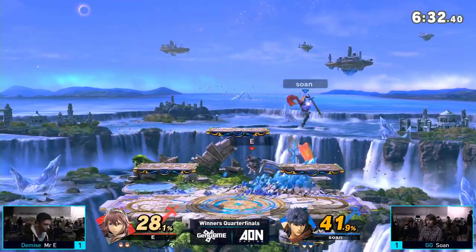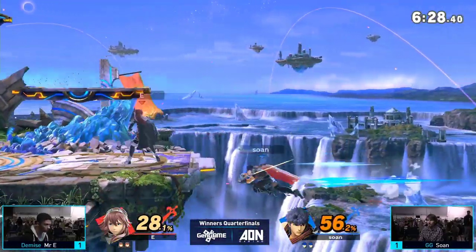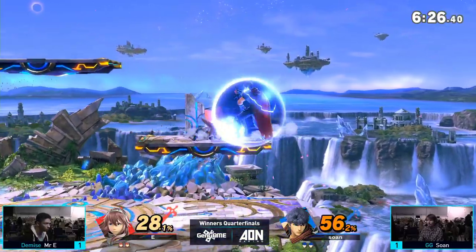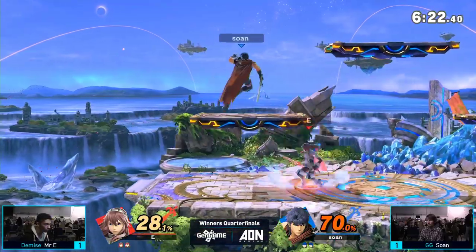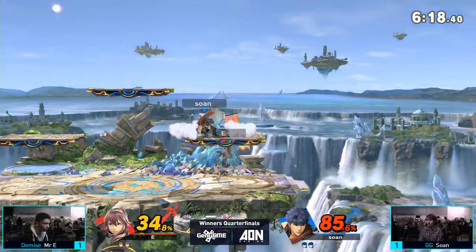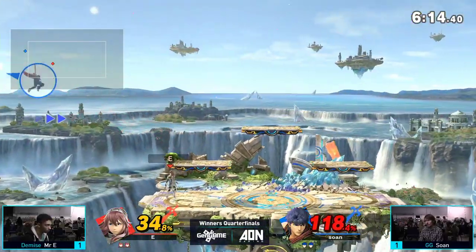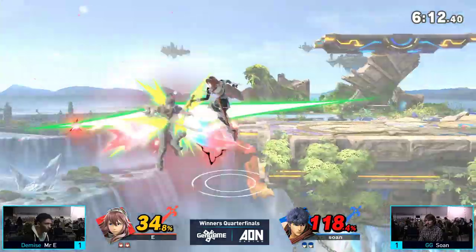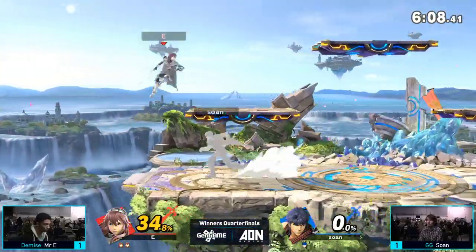Sewn doesn't seem to be letting those platforms get in his way at this point — he seems to be adapting and understanding what Mr. E's pressure on those platforms is going to be. Mr. E using the up B for the get-off-me option. A couple nice healthy Nairs coming out by Sewn. Nice forward smash by Mr. E. Nice ledge trump — very clean.